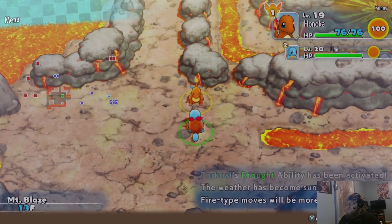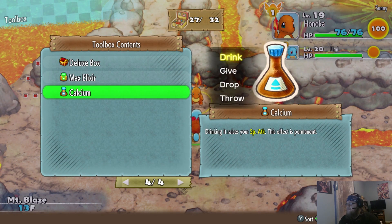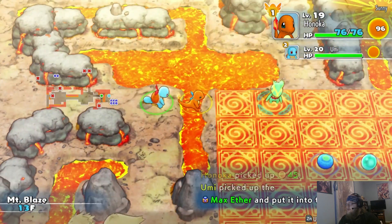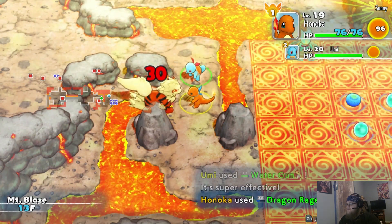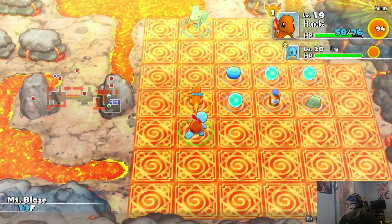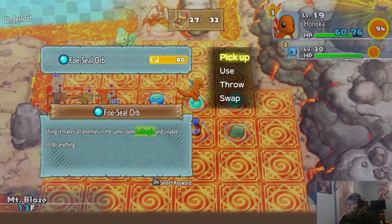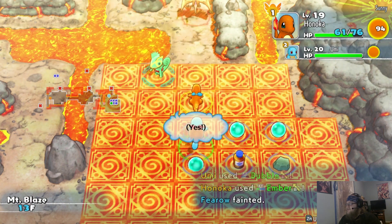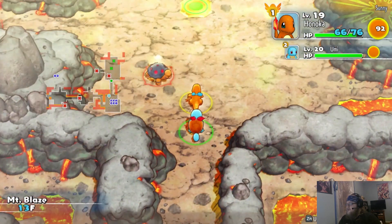Alright, let's rock — now we're at the peak, and there's a shop to our right, interesting. We'll take the Calcium. Let's look at the shop — he's got Thunder Fang. We've got some orbs, some Oran Berries. That looked like Moltres for a second, but it's just a Fearow. There's really nothing we need from this shop, but it's cool to see it.